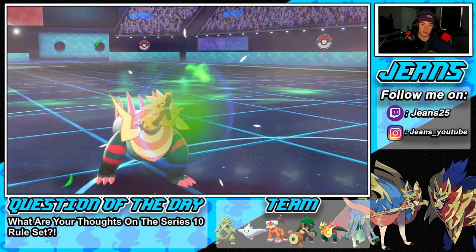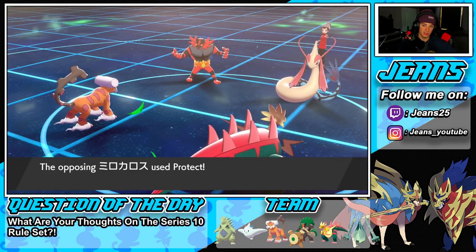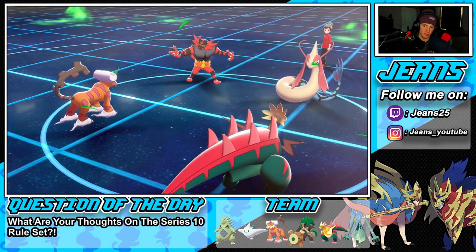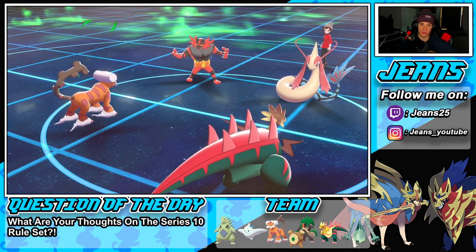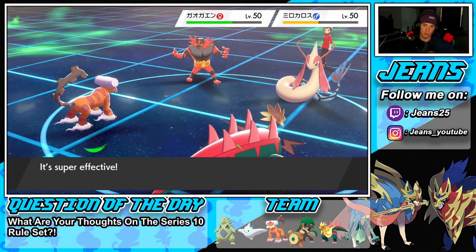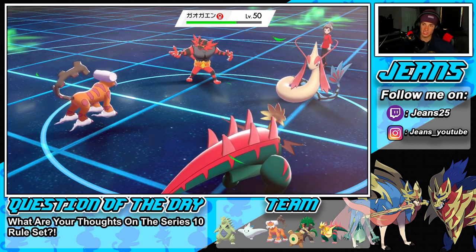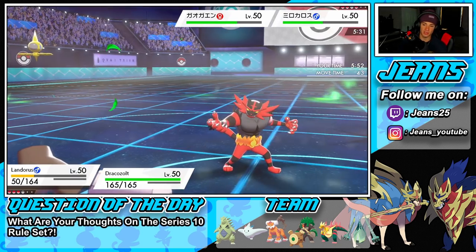Protect from Incineroar — that's a totally fine turn for me. Earthquake pops with a double block — we get some damage from the sandstorm. I could swap but I think he's going to Fake Out my Zolt. Now we're dropping Rock Slide. I can Fly and dip out but we're just going to Bolt Beak. I don't see him KOing me at all, unless he has an Ice Beam. That minus one is huge — we still have Rillaboom which can handle Milotic in the Grassy Surge.